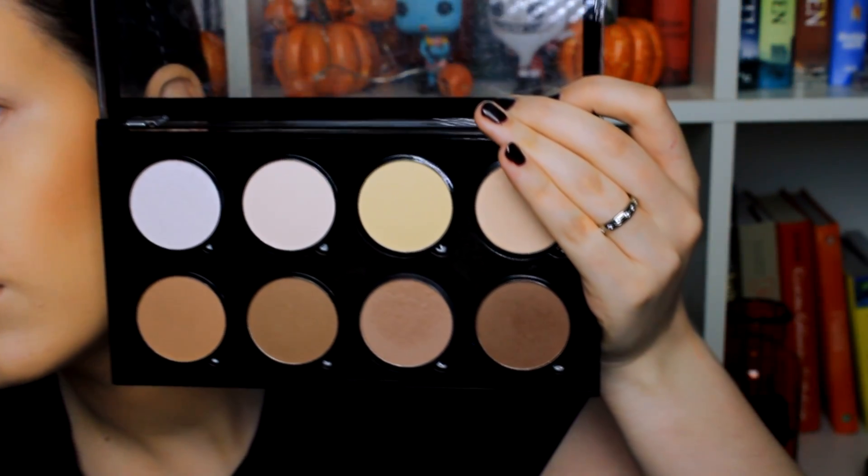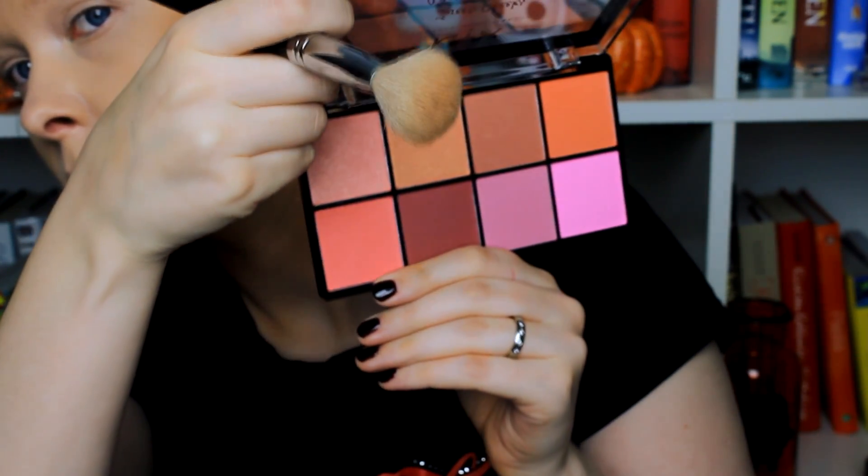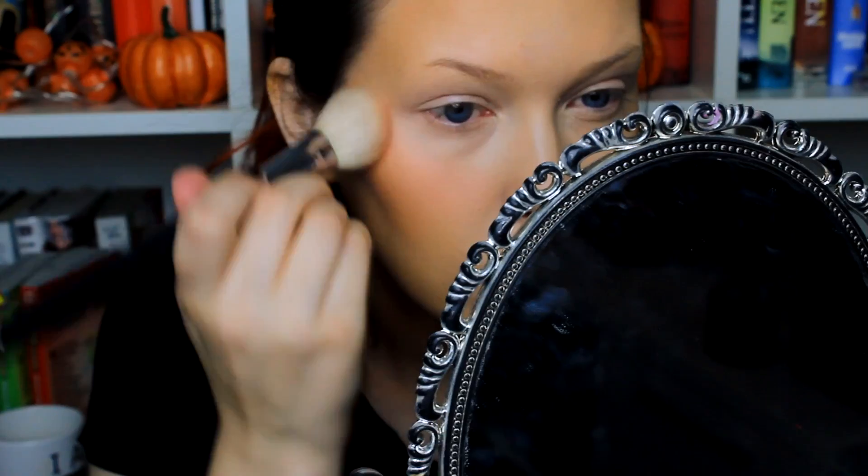I used the darkest contour shade from the NYX contouring palette and went in to sculpt my cheekbones more, to make them stand out from the base and look more three-dimensional. Then I added some peach blush from my blush palette, applying it quite generously to give the effect of flushed, rosy cheeks — from the nose and cheeks all around, because I love that blushed look, and with theatrical makeup you can be a little extra.